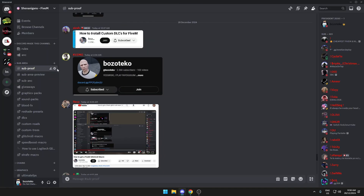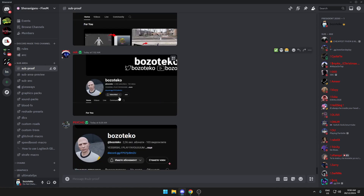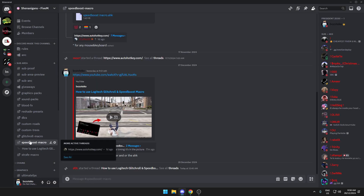I forgot to say this in the Logitech one — you need to get the sub. You post a picture of your sub, like this guy, and then you get access to all the channels. Then you want to find whatever one — speed boost, glitch roll — let's say I'm going to use glitch roll again.